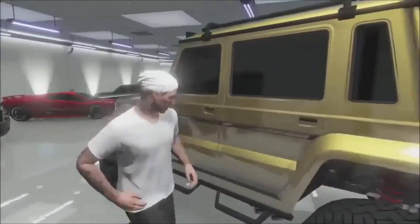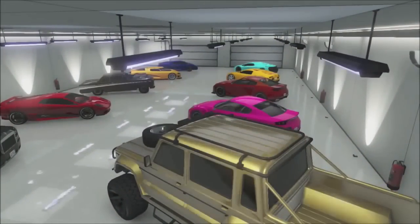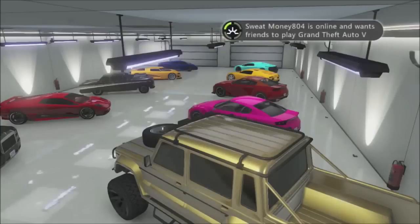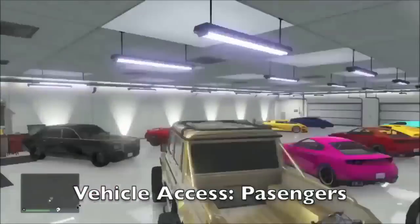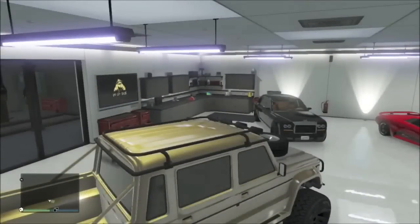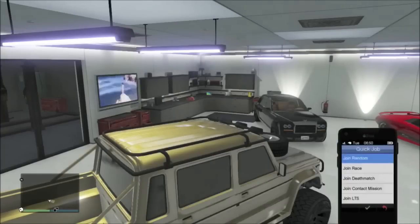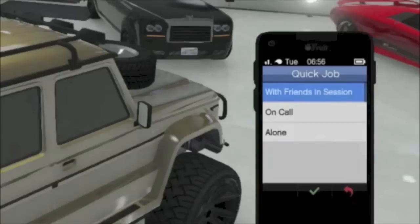First, you want to go into an invite-only session. You do need a friend to do this, so maybe comment below to find somebody — leave your GT and PSN. Here's the friend's point of view: you're going to set your vehicle access to passengers, and then you want your friend — the one in the passenger seat — to pull out his phone and join a quick job.